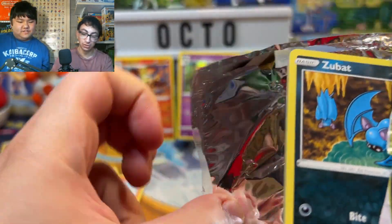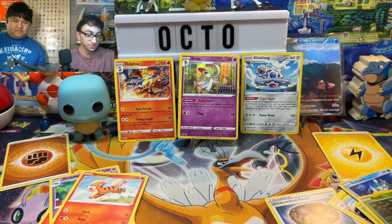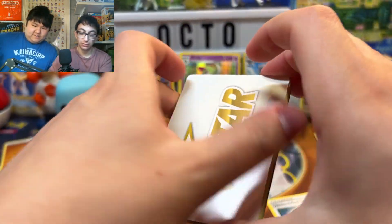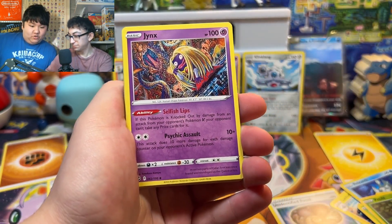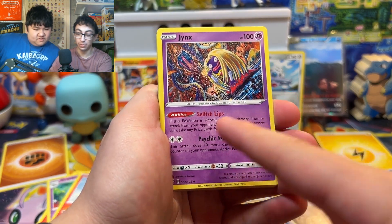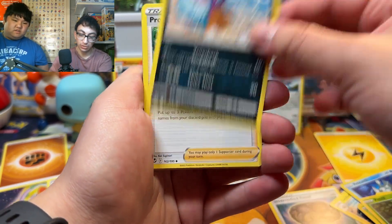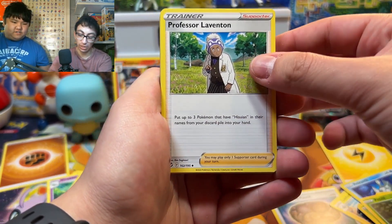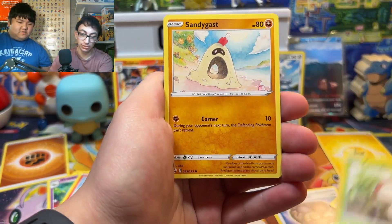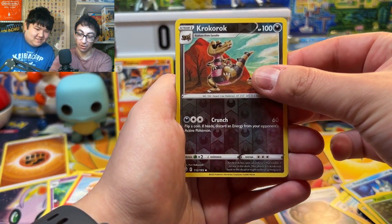I feel so strong — I opened a pack all by myself! Here's your code card, one, two, and done. One, two, three, four to the front. Oh, a V-Star Marker! Jynx — this is actually really good: if the Pokemon is knocked out by damage from an opponent's Pokemon V, your opponent can't take any prize cards. So it's basically a wall. Toxapex, Professor Laventon, Zubat, Amoonguss, Sandygast, Relicanth, Reverse Holo Krookodile — and our rare...